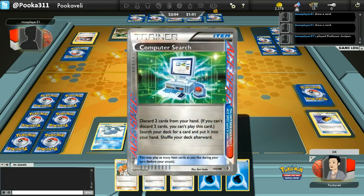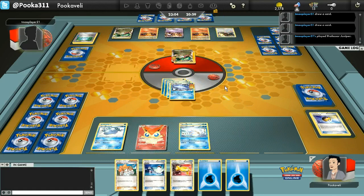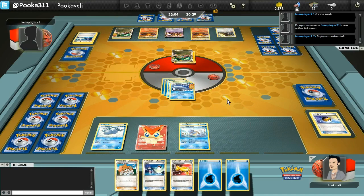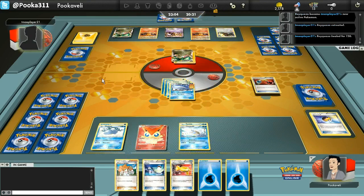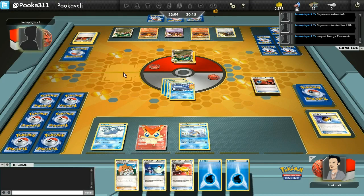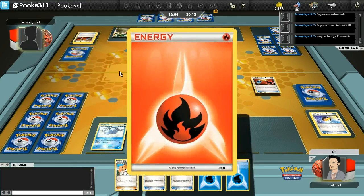Now I can see a Computer Search from my opponent. We don't actually see what he gets — when you use Computer Search you just get to search for any card. But that makes me kind of scared. He could get an Energy Retrieval, catch up the Wartortle and knock that out. I said I don't mind the Wartortle being knocked out, which is true, but I do because I like to get Blastoise out. There's a Max Potion — that is pretty painful. It wipes off all the damage I did to that Rayquaza, and that's a real bummer.